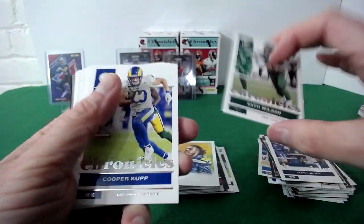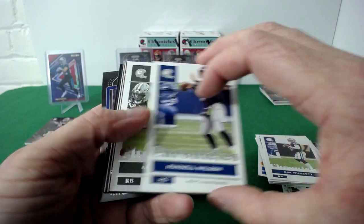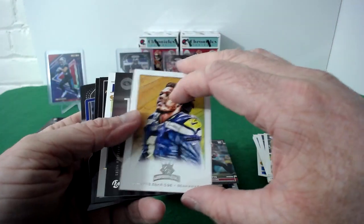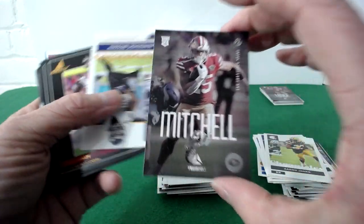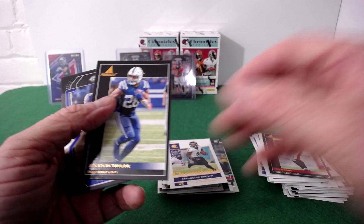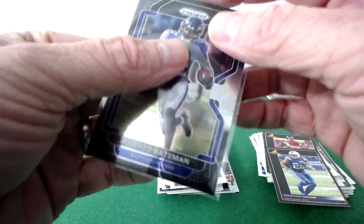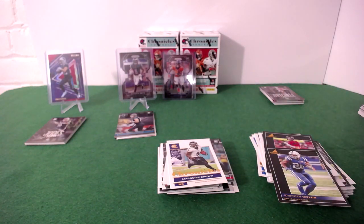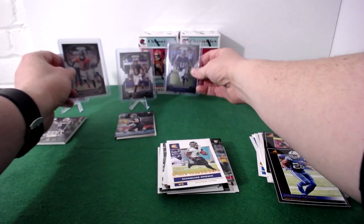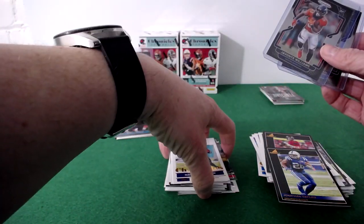Elijah for the PC rookie — we'll take it. Marquise Brown, Tom Brady Pinnacle, and another black prism — Rashad Bateman. I'm starting to think maybe these aren't the hits I thought they were, just based on getting three in a row, but I'll go ahead and top load them until somebody tells me otherwise. Not sure I'd take these over the numbered CMC — let me know in the comments if you would.